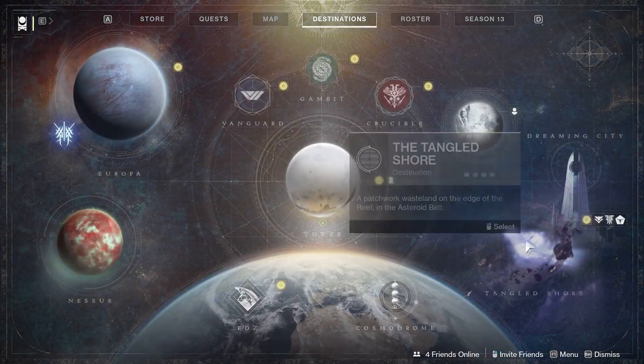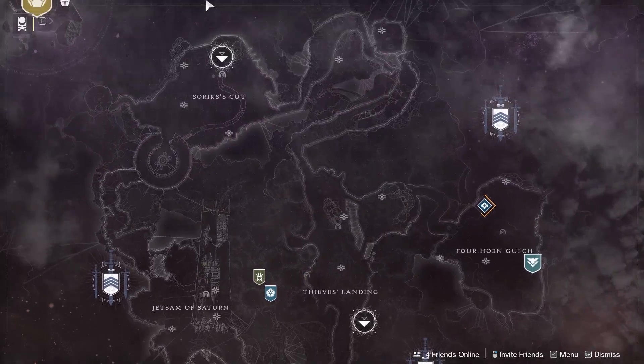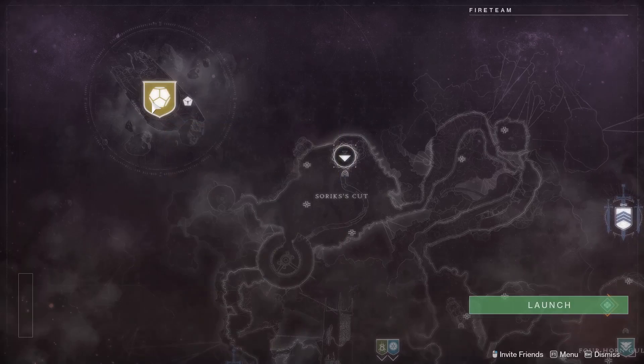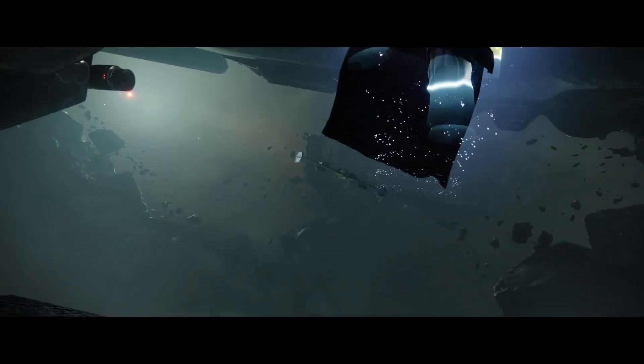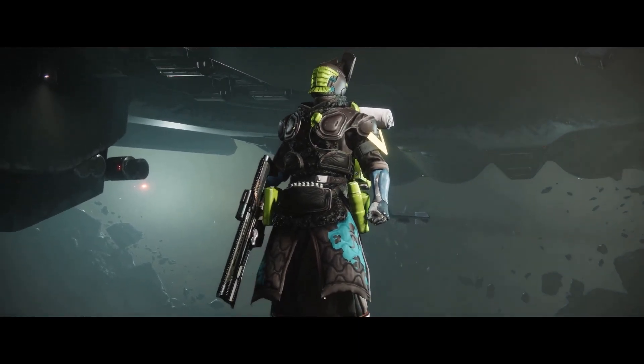Now that we have this mission, the way to jump in is by going to the Tangled Shore directory — you'll see it in the top left of the screen. This mission is filled with various puzzles, so I'm basically going to show the entire mission explaining each part. Feel free to jump around to different sections that you might get stuck in.